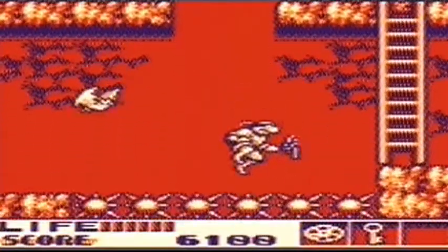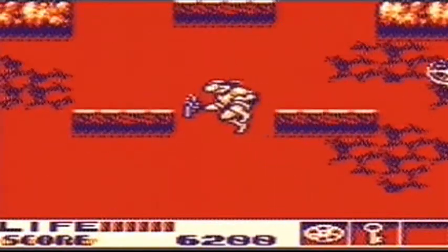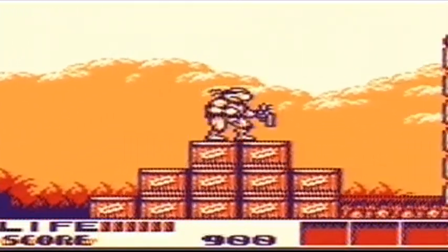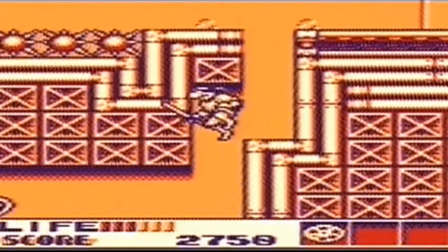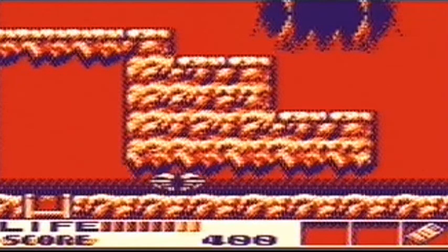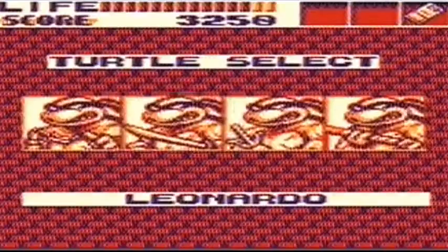You will notice right away that certain areas cannot be accessed yet, because Mikey and each turtle you rescue has a special ability which is essential and pivotal to progressing further in the mine. Michelangelo can jump and use his nunchucks to float, allowing him to slowly descend and cross pits of spikes and platforms. Leonardo can use his katana blades to slice through breakable floors. Raphael can access narrow alcoves by popping into his shell, and Donatello can climb walls. If you haven't rescued a turtle with the required skill, you can't go down that path yet.